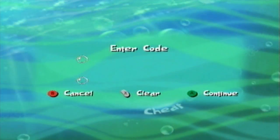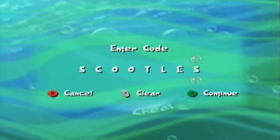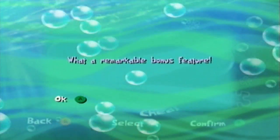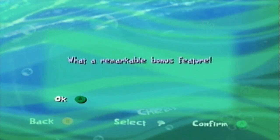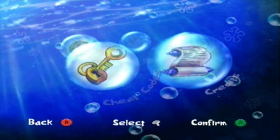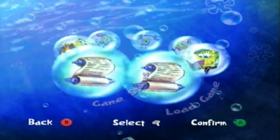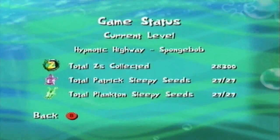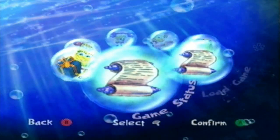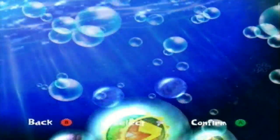Next up is a very helpful cheat code. If you enter 'Scootles,' you get: 'What a remarkable bonus feature.' It doesn't tell you what it does, but what it does is get you all the sleepy seeds in the game. If we go to Game Status, as you can see it now says I have all the sleepy seeds - even including that Patrick one I couldn't find anywhere. It's a very helpful cheat if you don't want to go through the trouble of getting all the sleepy seeds.